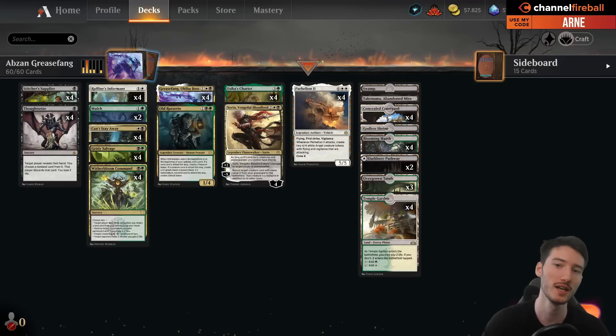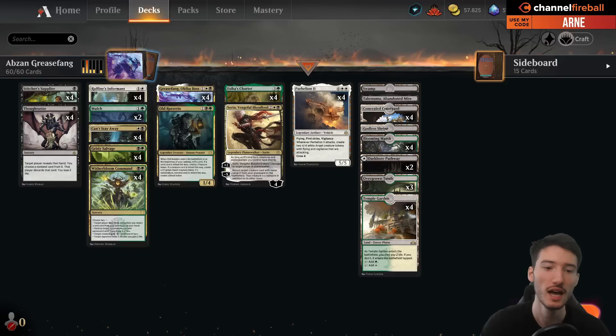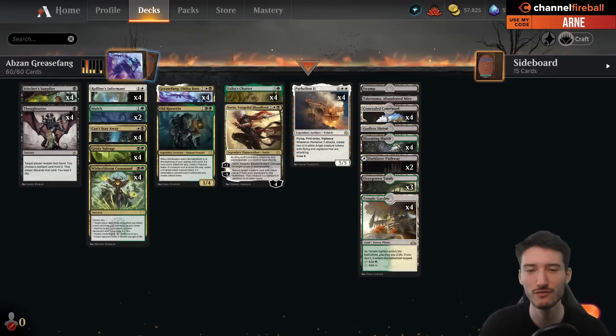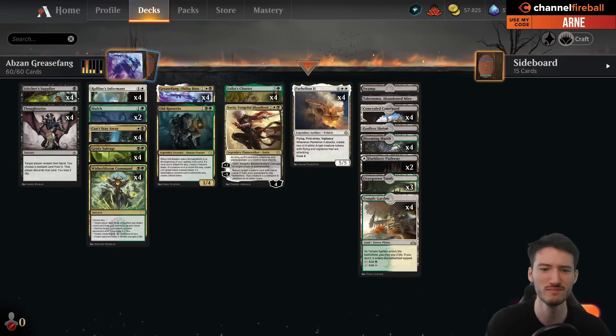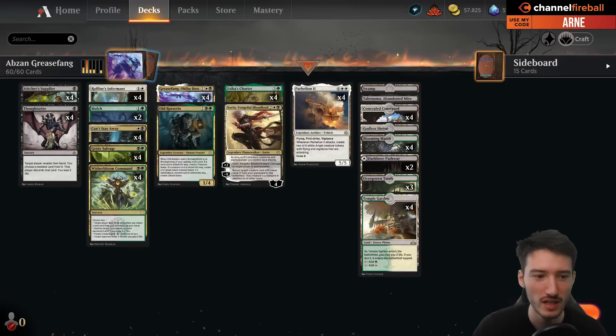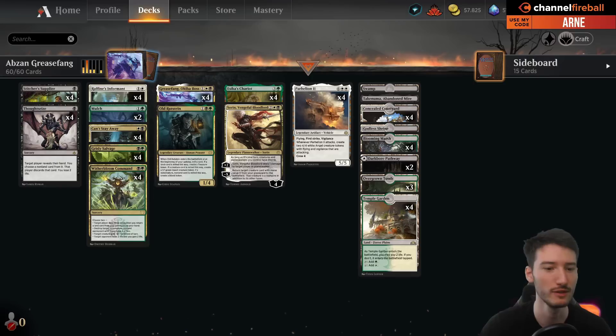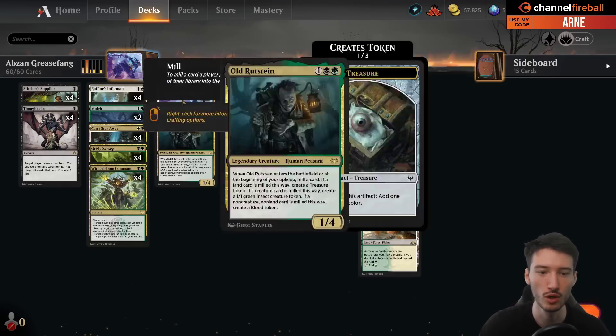This deck got popularized on Magic Online in Pioneer. We have seen various versions of this deck already in the past, none of them really caught my eye. But this one apparently has some potential. We know Asper Grease Fang, right, where you have Raffine and Ledger Shredder to then get the Pahelion Grease Fang combo going.